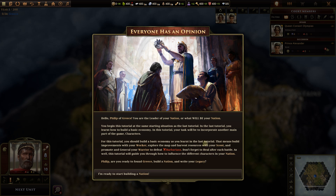Hello Philip of Greece — you are the leader of your nation. In the last tutorial you learned how to build a basic economy: we built a farm, a mine, and a quarry — those are the basic building blocks for what I call the tangible resources. In this tutorial you should build a basic economy as you learned last time: build improvements with your worker, explore the map and harvest resources with your scout, and promote your warrior to defeat barbarians. Don't forget to heal after each battle.